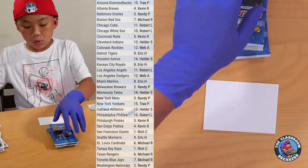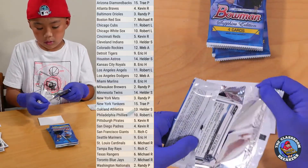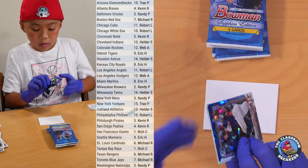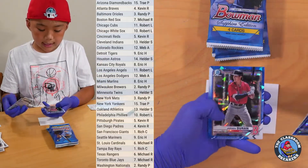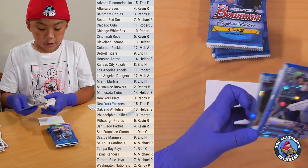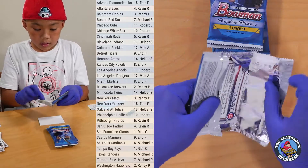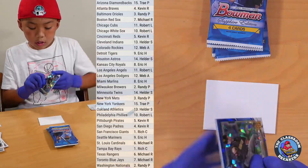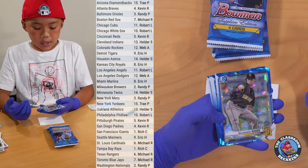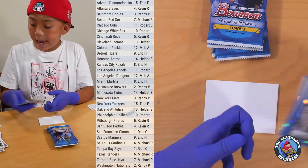Next we got a Mick Able. We also have Jeremy Pena, Jared Kelenek, Jared Duran, and a Dax Fulton. Next we got a Blaise Jordan, Austin Martin, Mackenzie Gore, Clayton Beeter, Isaiah Green, and an Ed Howard.